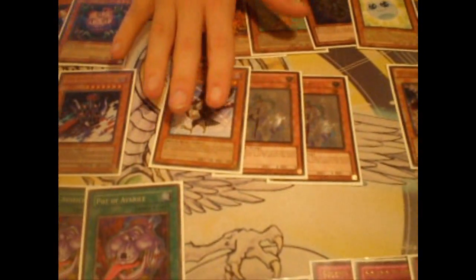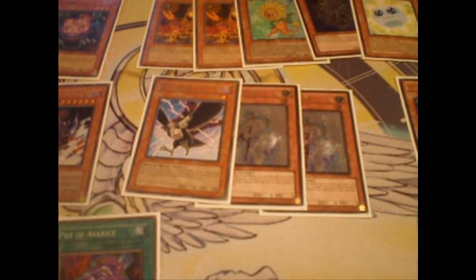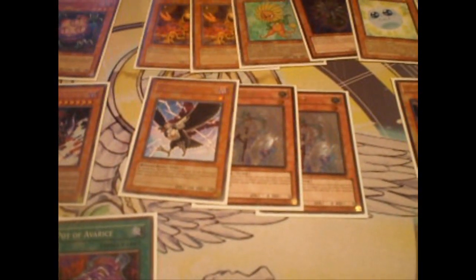Two Effect Veilers and D.D. Crow. I chose D.D. Crow over Maxx C just because anything I want off Veiler, generally Crow just seems like it's stronger. I haven't tested two Crows yet but I plan to. Two Ryko over two Caius.